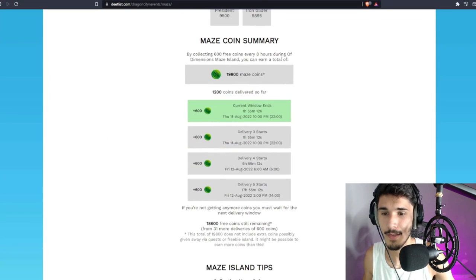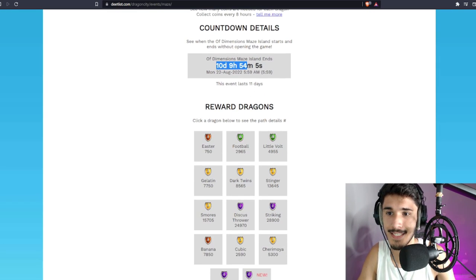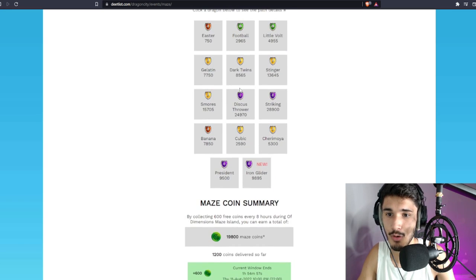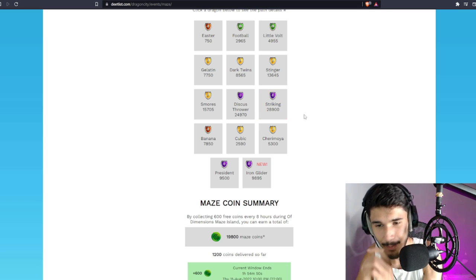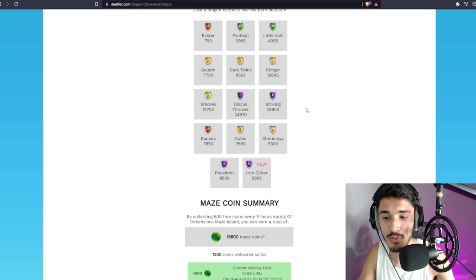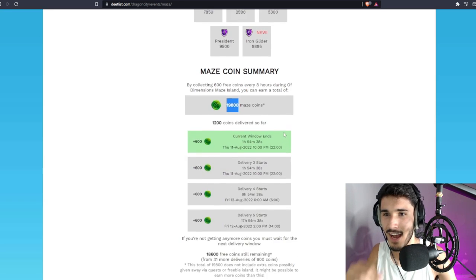I'm going to share this from a Dragon City website — DragonList. The Striking dragon is unlockable straight away but it costs 28,900 maze coins. The most you can actually obtain is 19,800 maze coins, so that's nowhere close. I'm going to change my mind — I'm not going for it.